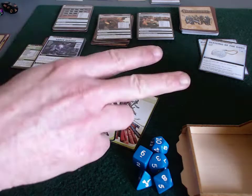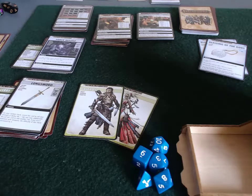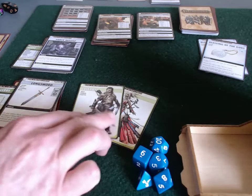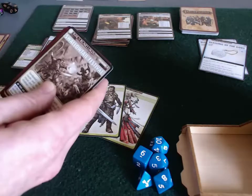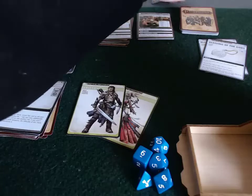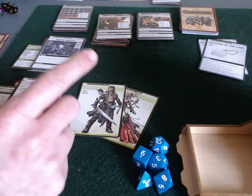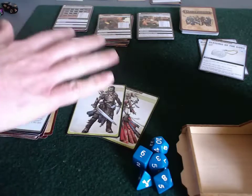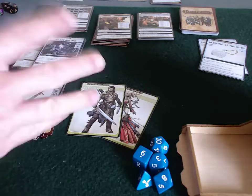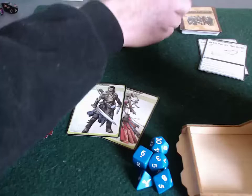Hey everybody, this is round two of my playthrough of Rise of the Runelords Burnt Offerings with the Pathfinder Adventure Card Game. We have closed the location of Swallowtail Festival. That means the villain cannot be in that location, nor can the villain run to that location should we encounter the villain at any point. So now we have to make a choice of what location to go to next.